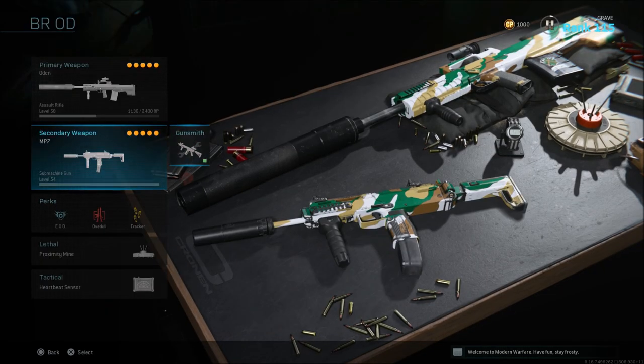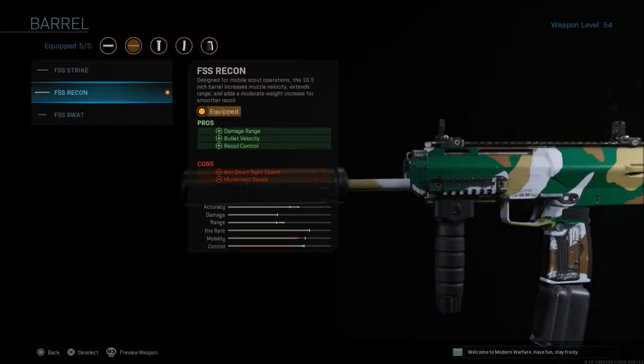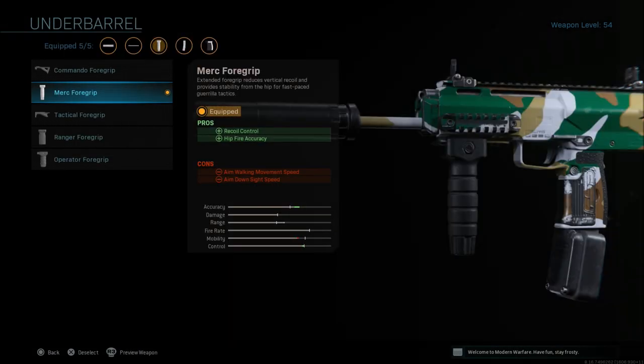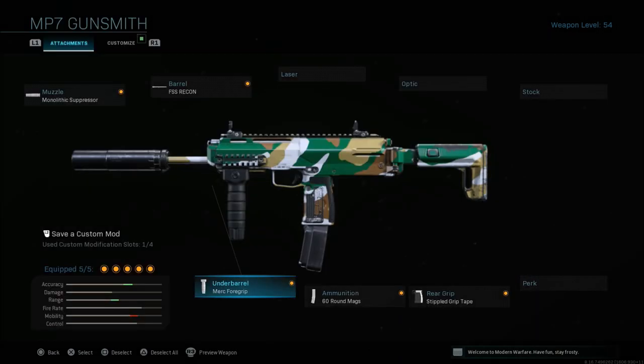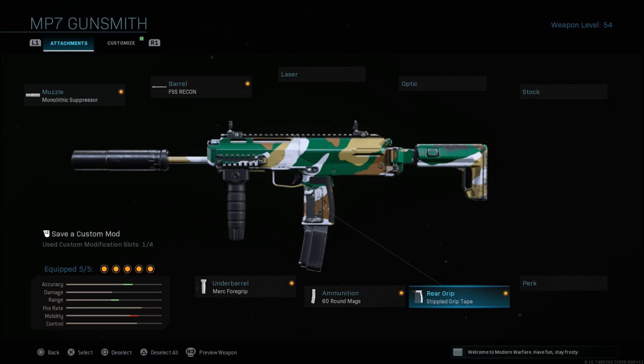For our second weapon we're going to run the MP7. With the MP7 we're going with the Monolithic Suppressor, the FSS Recon barrel for more range, bullet velocity, and recoil control. The Merc foregrip for recoil control and hipfire accuracy — it's good to have a sub with a Merc foregrip if you're in a building or a small circle towards the end. If you have to hipfire, the Merc foregrip definitely helps. I go with the 60-round mags and the stippled grip tape, which gives you aim down sight speed and sprint-to-fire speed.